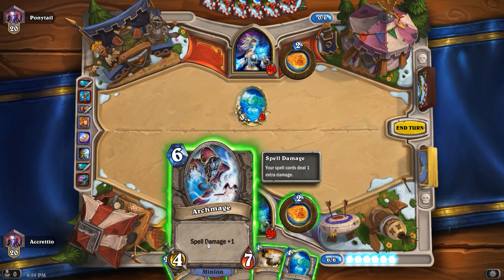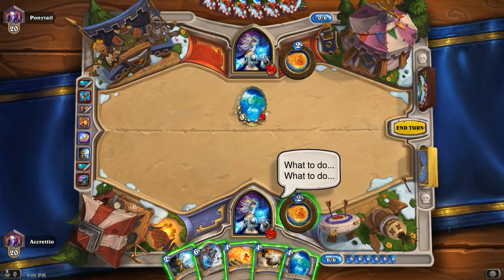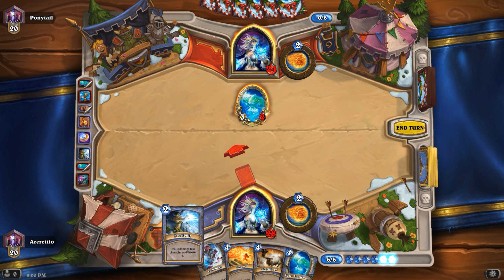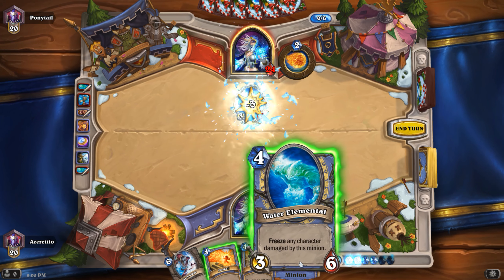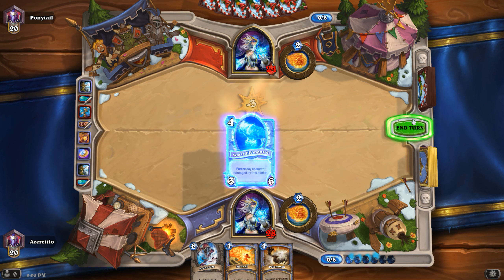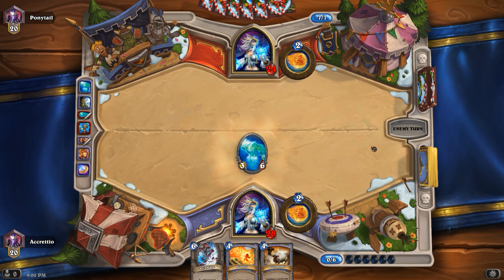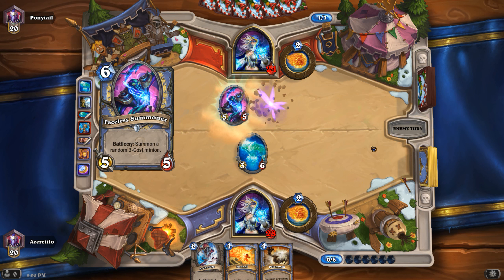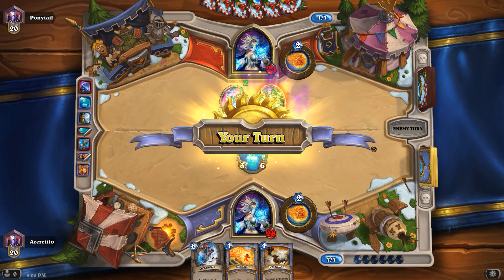If I go Archmage... Let's go Frost Bolt to kill it, and then put up our own Water Elemental. It seems like our two decks are pretty similar. I have a lot of Spell Damage — I haven't seen much from her yet.